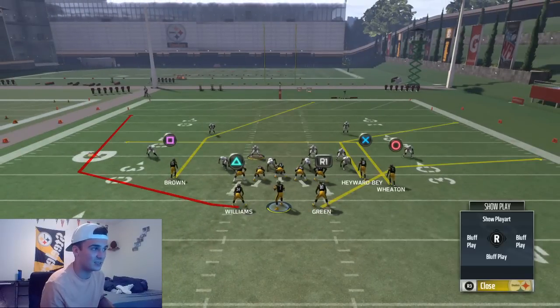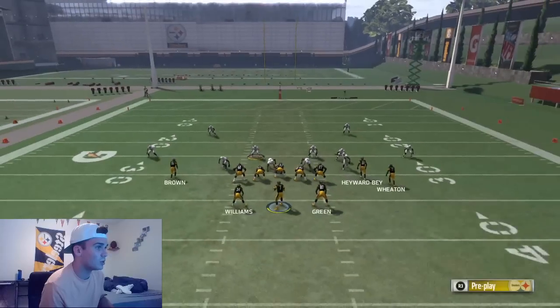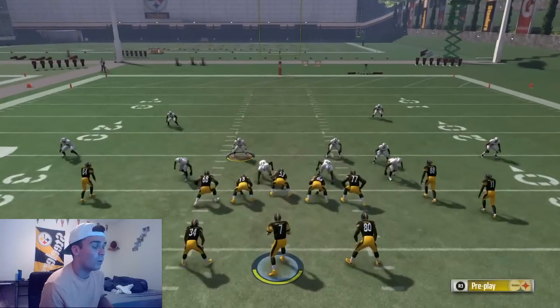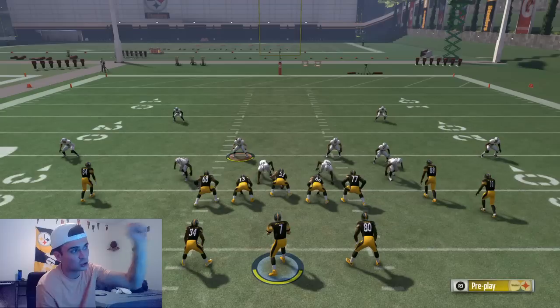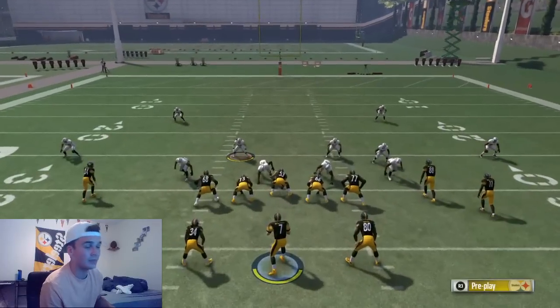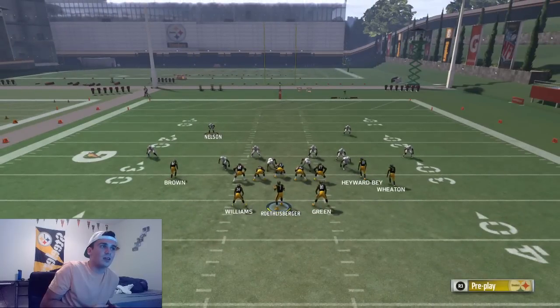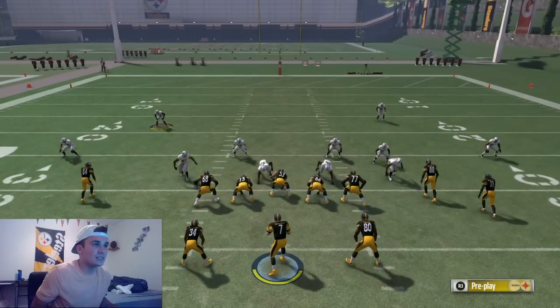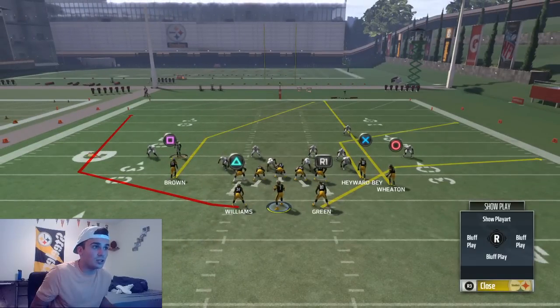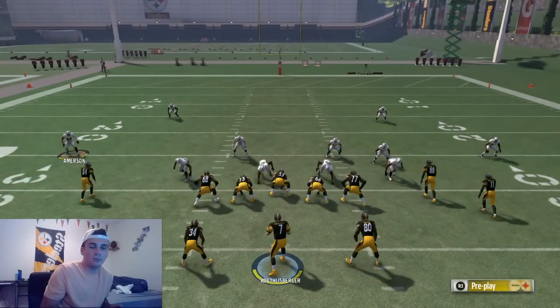Another very common play called out of split close is halfback wheel. This is actually a seam beater. What people do is put a receiver on a streak to take the cornerback on the right side and the strong safety up, leaving the post route wide open. To stop it, put your free safety — who's in the seam flat — up into a hard flat. What he'll do is run down past Antonio Brown, mirroring him, and then play D'Angelo Williams to the point where he streaks out of the wheel. Your safety will then take D'Angelo Williams.